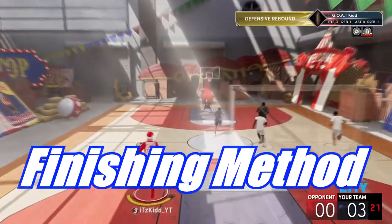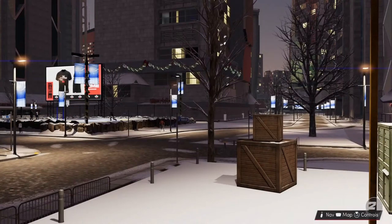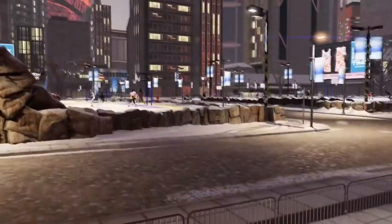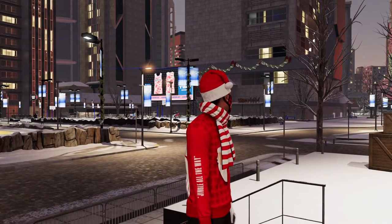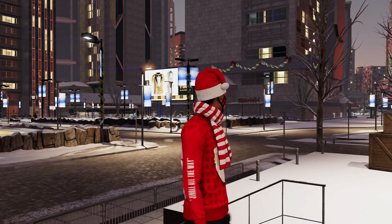For the finishing badge method — this was a brand new build, only about 68 overall at the time — but what you want to do is if you have contact dunks already unlocked, go for contact dunks as much as possible and dunk as many times as you can on a fast break. You can also do the pick and roll where you're the person rolling towards the basket, then double tap triangle so your teammate throws you the lob.